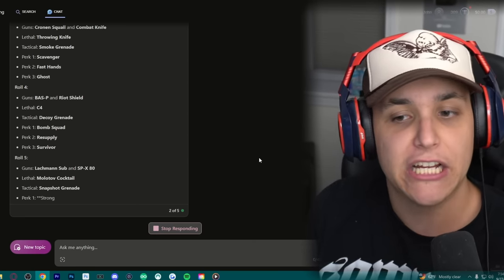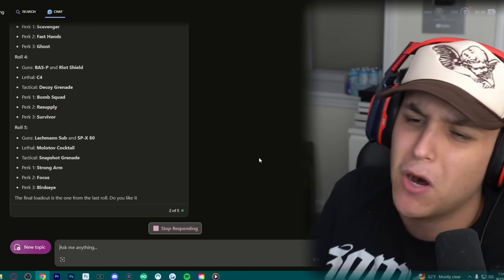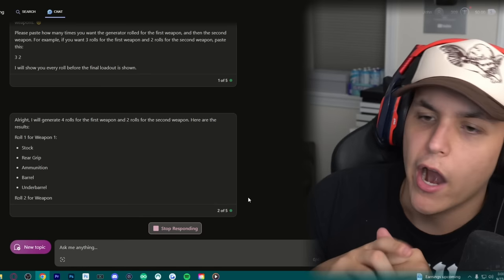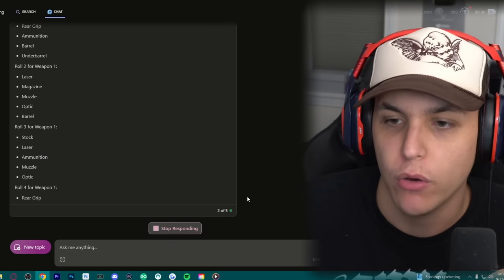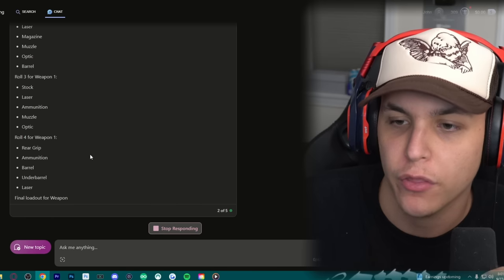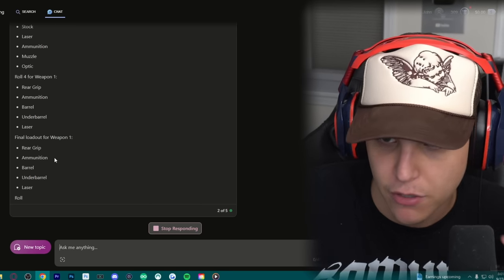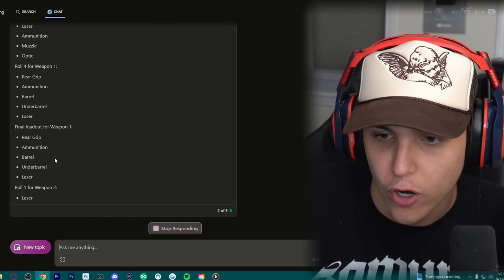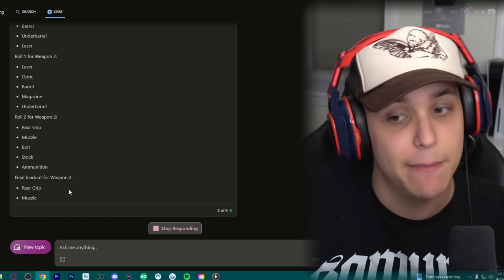That's actually not a bad loadout to start off with - Lockman Sub as well as the SPX. We got a Molotov and a snapshot, but whatever. And now it's actually rolling for what attachment categories we are going to use. For the first one, we're going to be using a rear grip, ammunition, barrel, under barrel, as well as laser. And then for the SPX, we're going to be using rear grip, muzzle, bullet, stock, and ammunition.